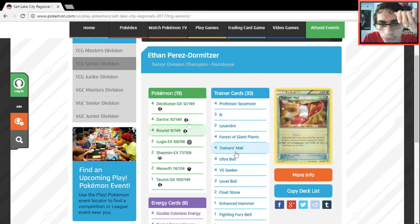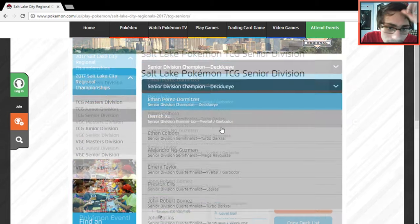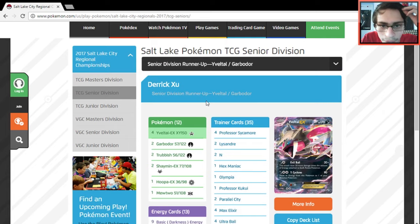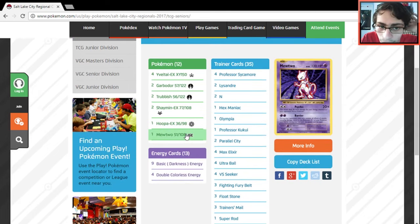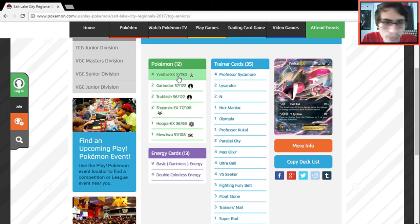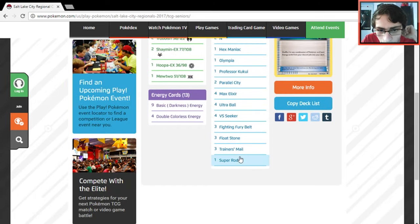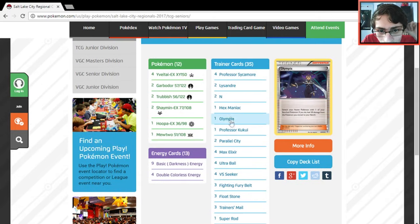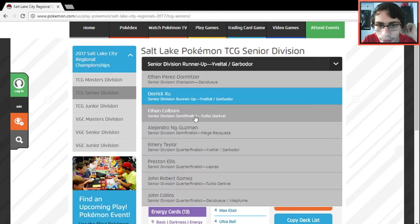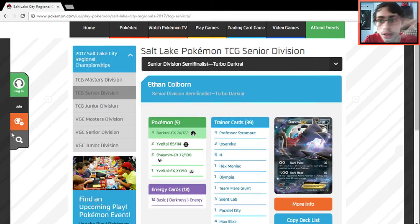Decidueye won the Seniors division. Moving on to the Eviolite Garbodor deck — it plays Mewtwo and four Eviolite EX. It doesn't play the Fright Night one and doesn't have Oblivion Wing. Everything else looks pretty standard — one Hex Maniac, two N, four Sycamore. A lot of Garbodor decks now have dropped Fright Night and just run four Eviolite EX.